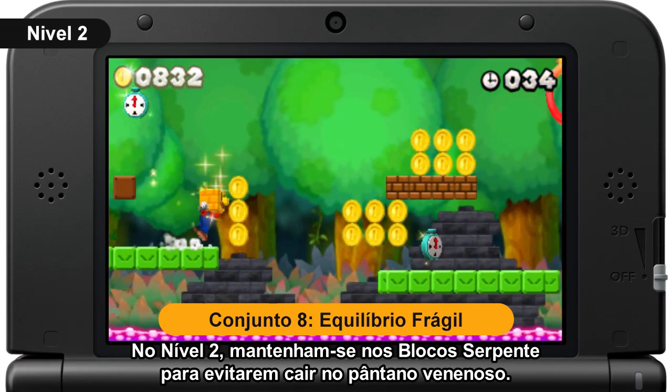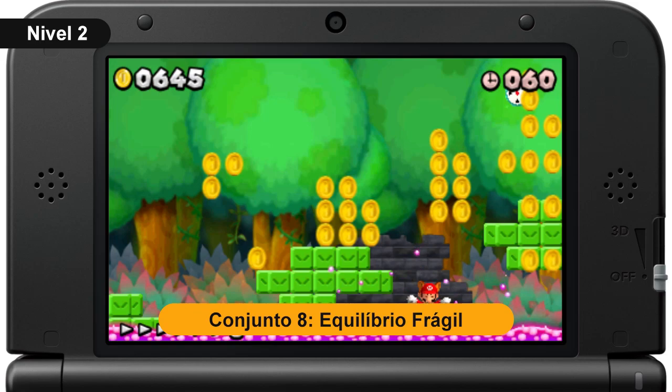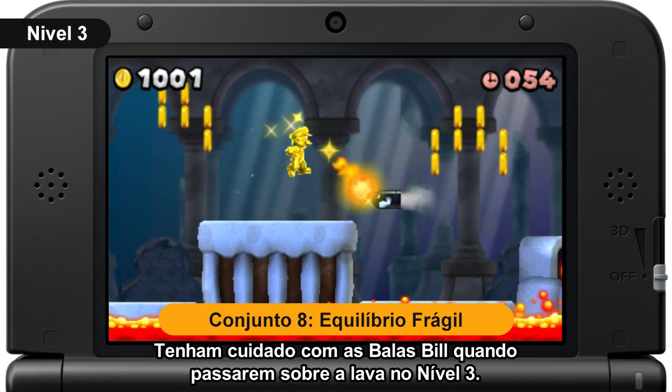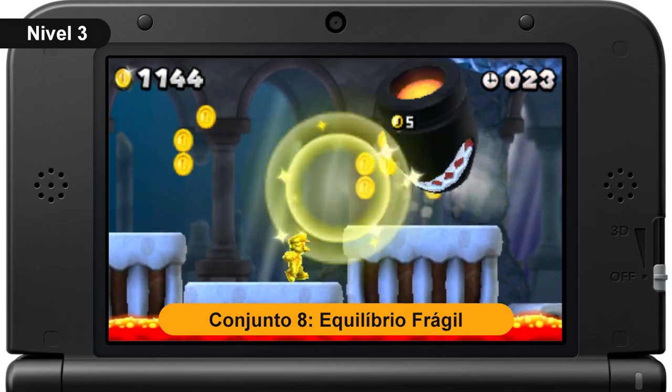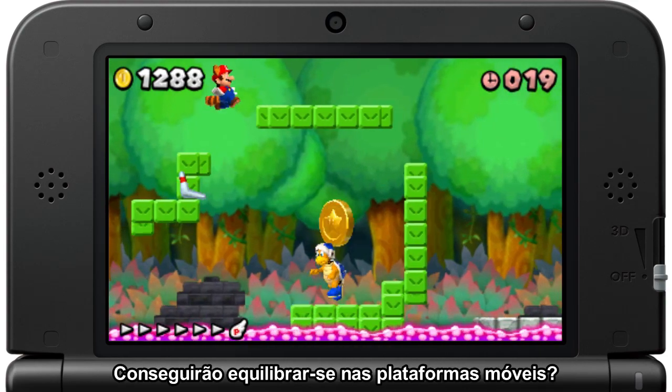Stay on the snake blocks to avoid falling into the poison swamp in Course 2. Watch out for the bullet bills as you go for a ride over the lava in Course 3. Can you stay on the moving platforms?